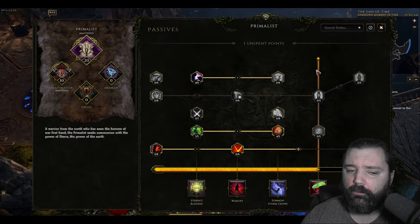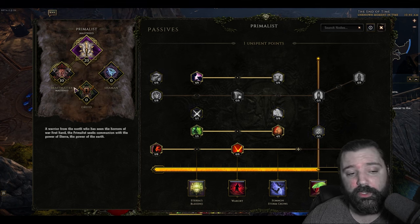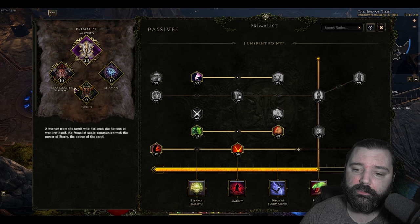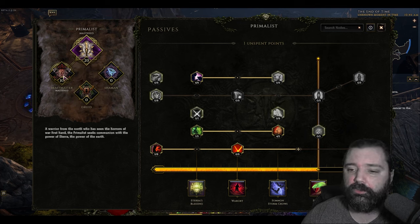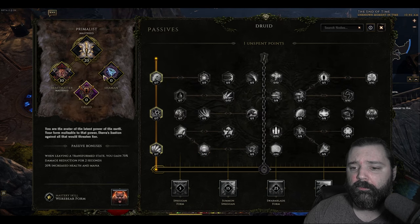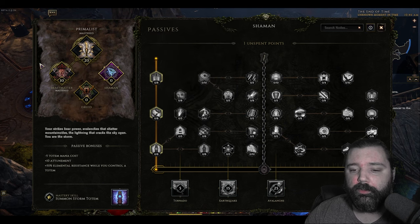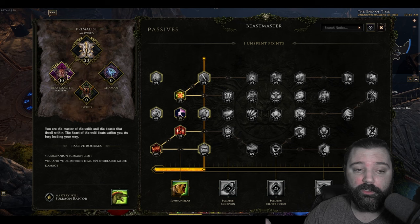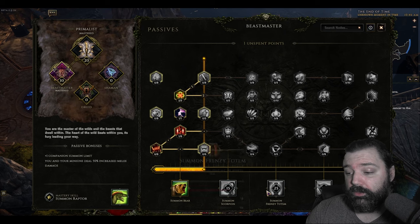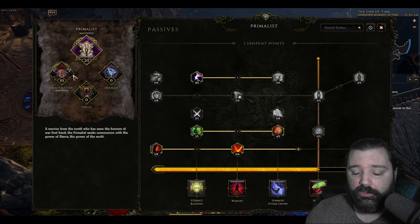You start off with a passive tree, and around level 20 you'll be able to get a mastery. You can select one of three for each class, and there are many different classes in the game already. This happens to be the Primalist. Once you select a mastery you can put points into that tree, but you can always dip into other ones as well. For example, from the Shaman tree, getting increased damage and increased minion damage will be strong for my Beast Master build, which uses minions or companions.